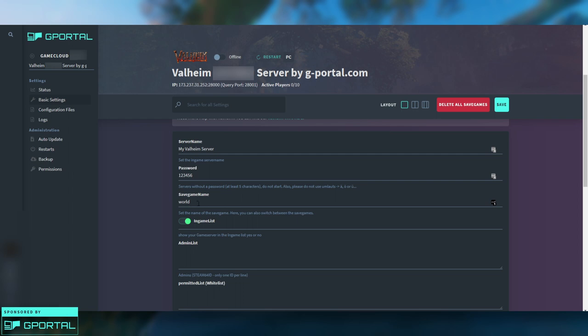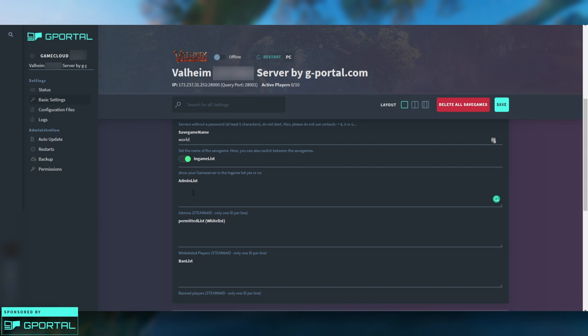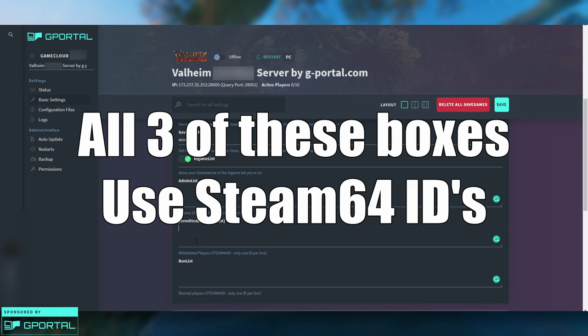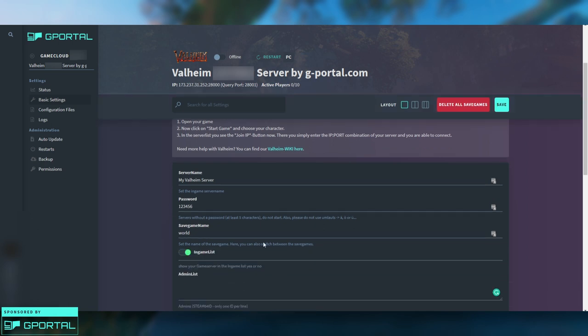You also have the option to set whether or not the server shows up in the server list. This doesn't really matter too much if you've set a password, since you don't have to worry about a random person joining. Then there's the Admin List — this is only really necessary if you plan on needing to boot or ban somebody and use those commands. You can also set up a whitelist: if you put something in there the server will act as a whitelisted server; if you leave it empty, it won't.